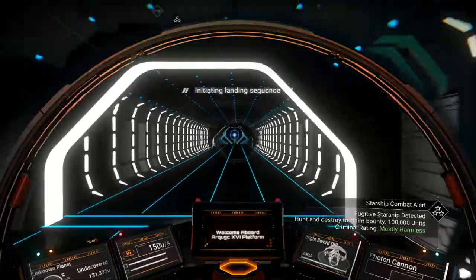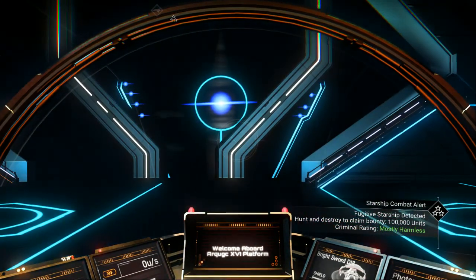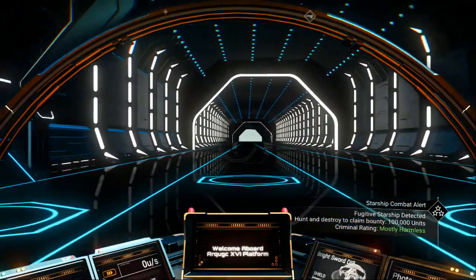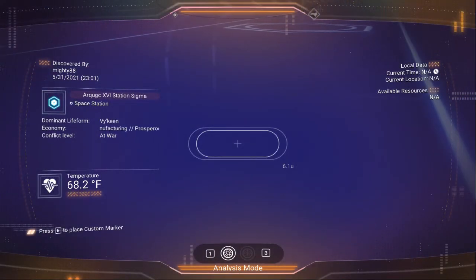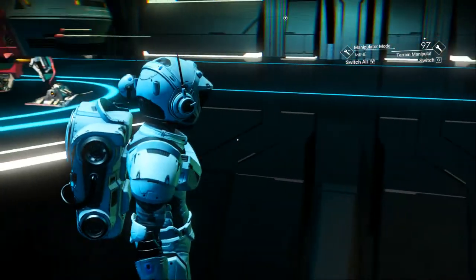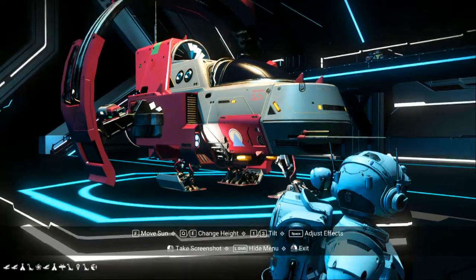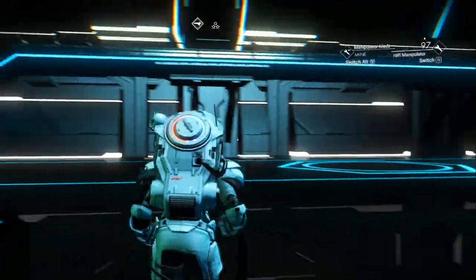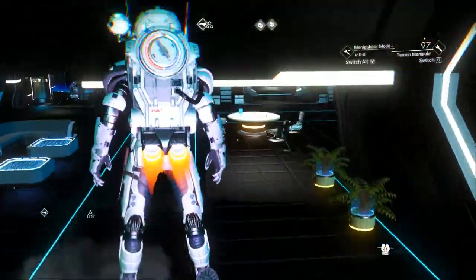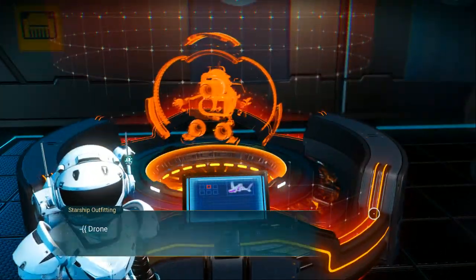I'll get you the space station name and the coordinates from inside. There's the station name. I'm doing pretty good getting S-classes out of this. We've got a lot of cool fighters in this base. There's your address from inside the space station. There's an exotic that I saw in there last night — that's why I'm back at the trading post this morning.